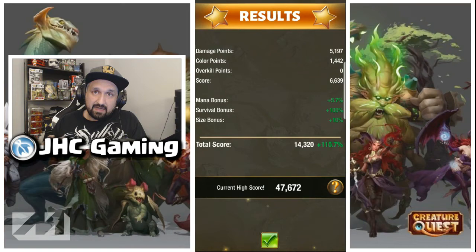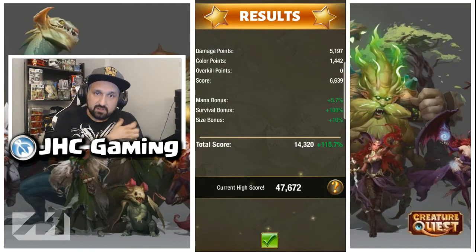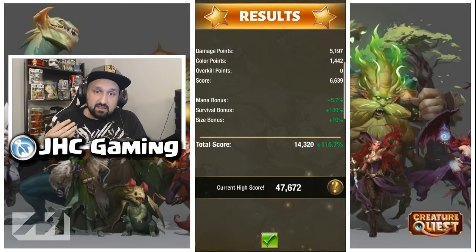Anytime I do damage on a yellow creature with my green creatures, it gives me extra color points. Anytime I did damage with my white or black creatures, it does not award extra points. So of all the 5,000 points available, if I do all the damage with green creatures I will have another 5,000 color points. My base score is around 6,600.